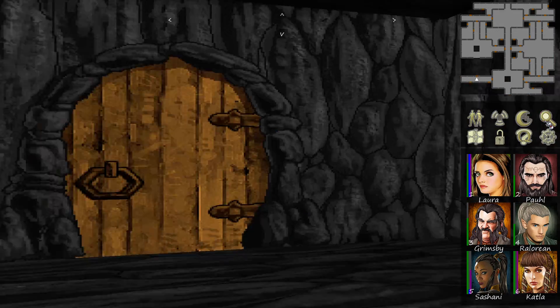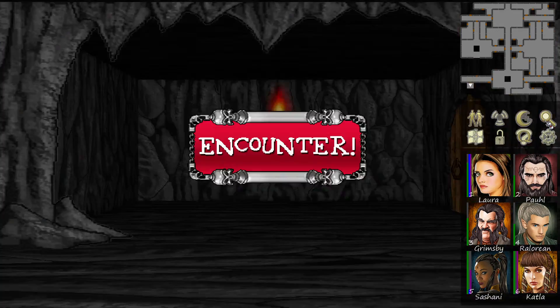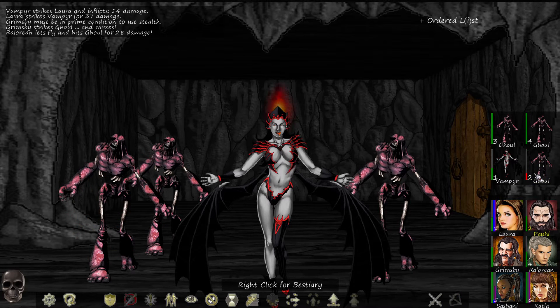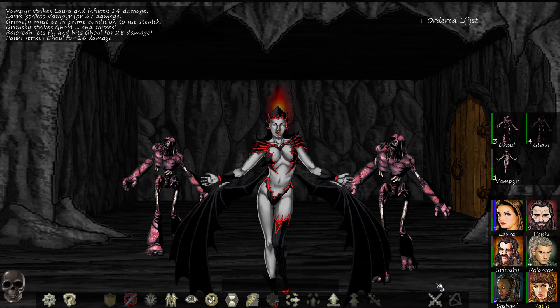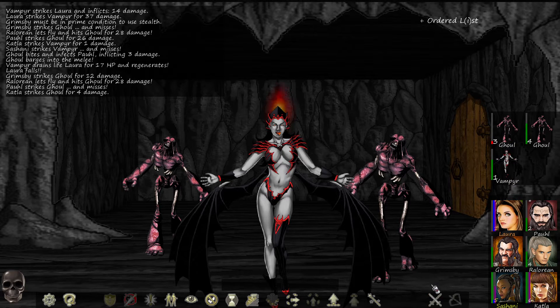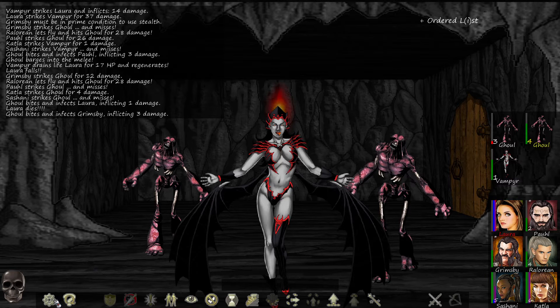They're not really throwing me a bone. Let's go down here — counter. Vampire only hits for 14 damage — nice, kill that sucka! Valorian shoot the ghoul, Paul fight the ghoul. Katla fight vampire, Sashani fight the vampire. Barges into melee, hits Laura for 17 — Laura falls.